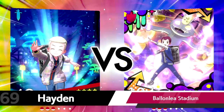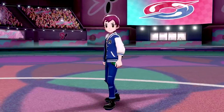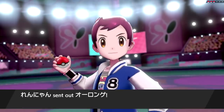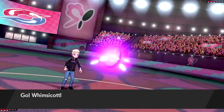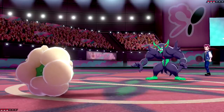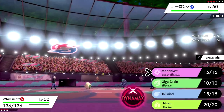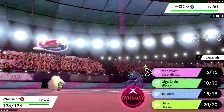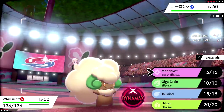Not sure what they'll lead — expecting maybe Darmanitan again, since it's one of the best leads in the game when Scarfed: outspeeds everything and hits incredibly hard. They're actually going to go Grimsnarl — perfect for us with the Whimsicott. We can get off a free Moon Blast to deal some important damage. One slot out of the way, expecting Darmanitan and Dragapult or Mimikyu.